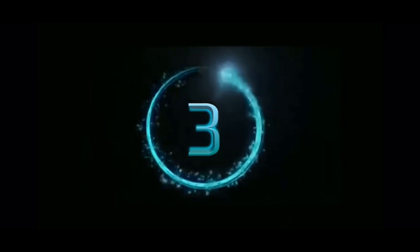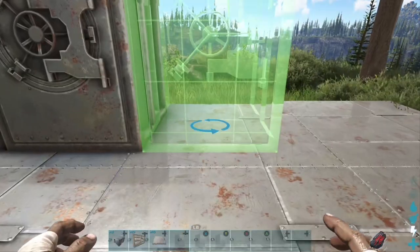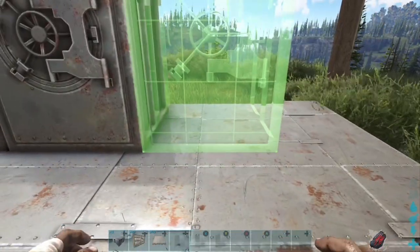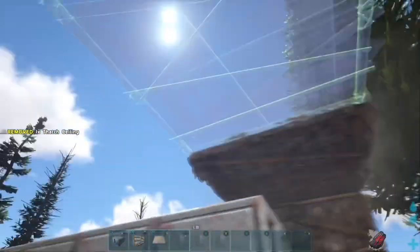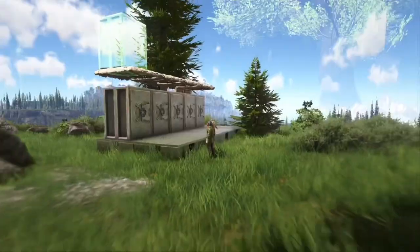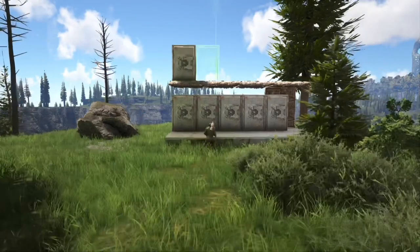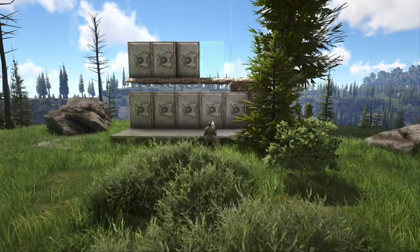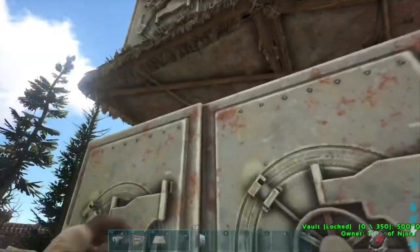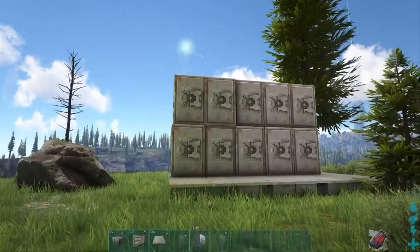Tip number 3 — how to stack vaults. This is one of those essential skills to have when doing PvP. Simply lay out your row of vaults, then put up a thatch wall behind them. Go up high and put a thatch ceiling, then lay a row of thatch ceilings right above the row of vaults. Now the tricky part — go into orbital view or whatever view is easiest for you to line things up, and line up your next row of vaults right above your first one. Last step: break the wall and it's going to drop the top vaults down onto the lower ones. You can repeat this step several times.